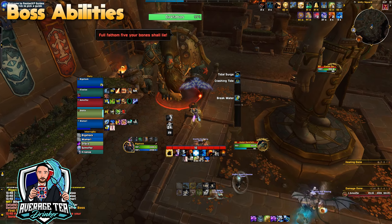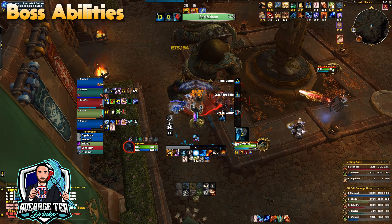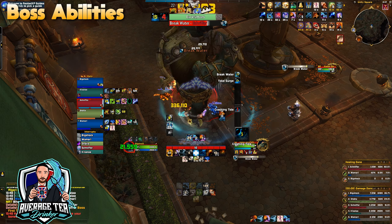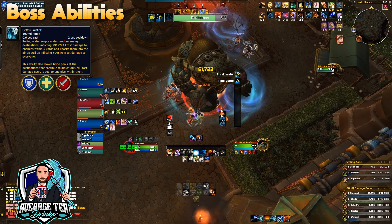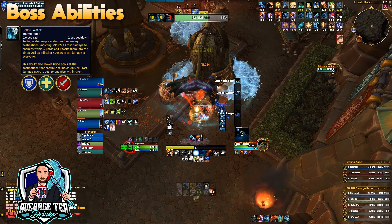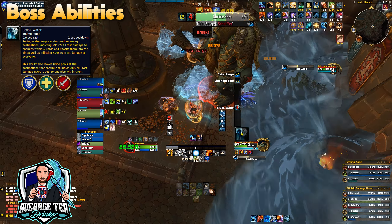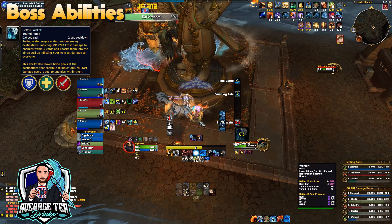After clearing all the trash, you'll do two bosses back to back. First is Hadal, who is very similar to the BFA version. Breakwater is cast throughout the fight, putting swirlies underneath each player besides the tank — these explode and leave puddles on the floor, so be aware of where you position them. I'd advise stacking them together if you can, and use defensives on these casts as it's the hardest hitting ability.